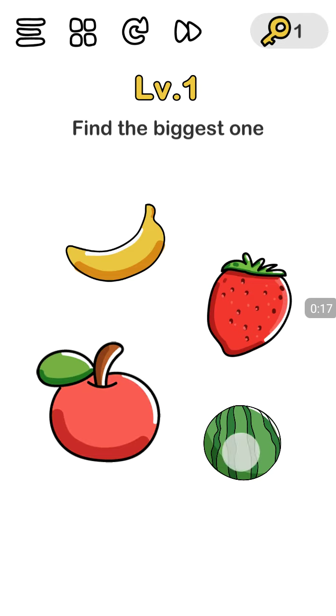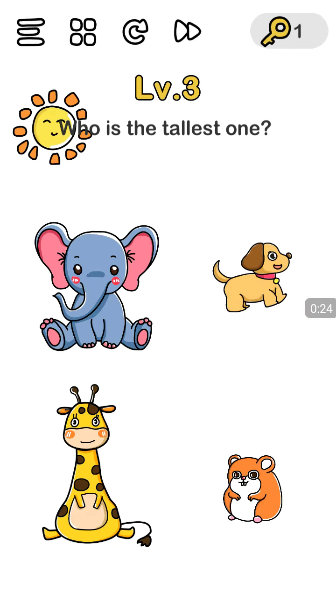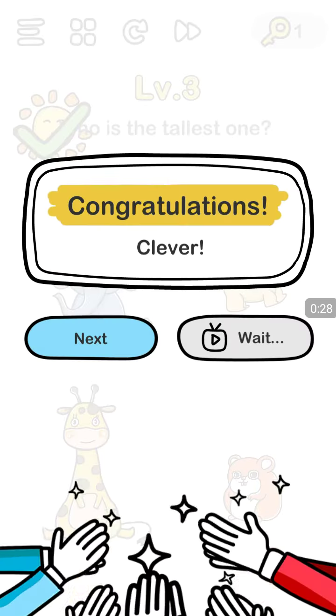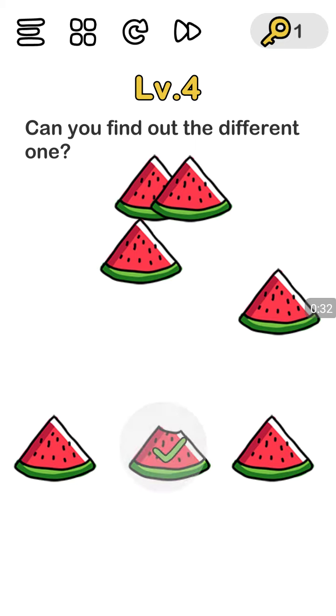Number one: click the watermelon, because that's the answer. Number two: there's 99 ducks. Number three: the answer is the sun. Number four: you move one until you find the build off one.